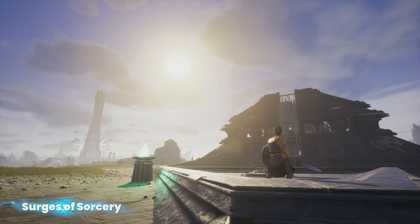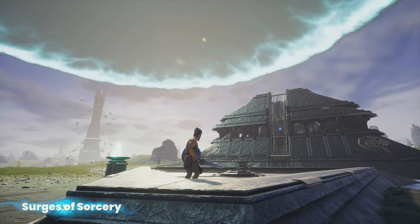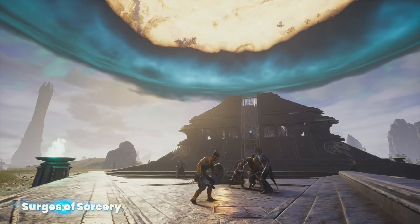The main features for the Isle of Siptah are the surge, the vaults, and the storm. We've made them less dependent on each other, so the players can play the game the way they want and engage in the activities they find most enjoyable. The surges are magical portals that open up and rip people from around Hyboria into the Isle of Siptah. We've made them a lot more accessible, so players can engage with them, spending less resources and activating them whenever they want.